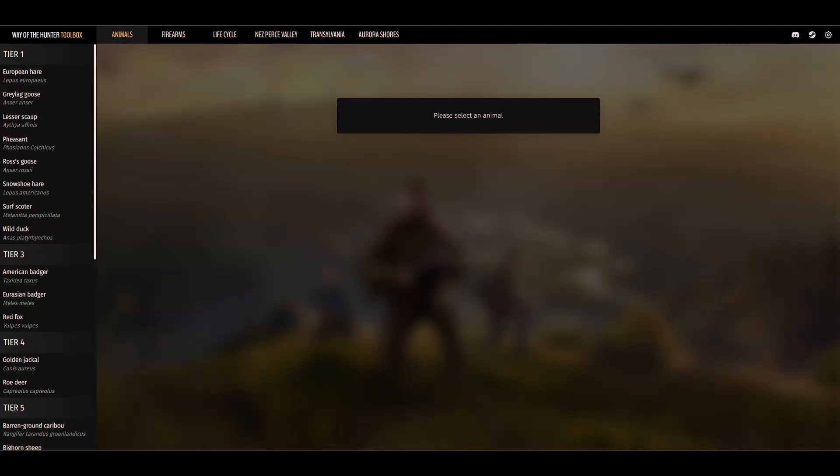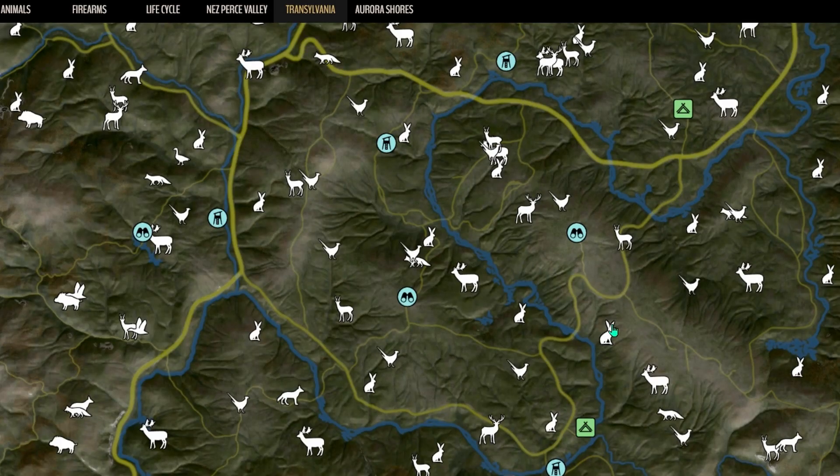Welcome back to the channel everyone. Today we're going to be looking at this toolkit and how to best use it to find our herds quickly. This toolkit was put together by one of the creators in the Discord, so all the credit goes to them — there will be a link down in the description. With this information, it's super easy to complete missions and find the location of herds at exactly what time you're hunting.